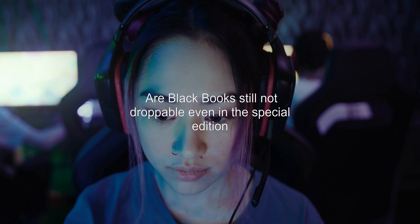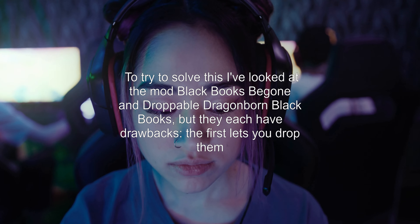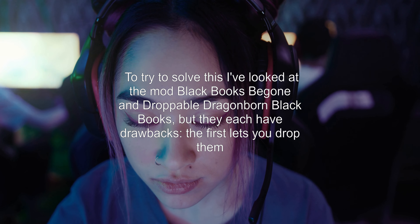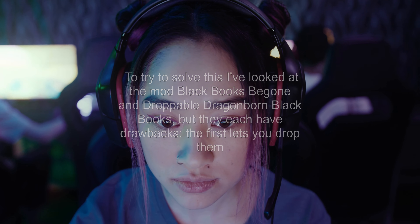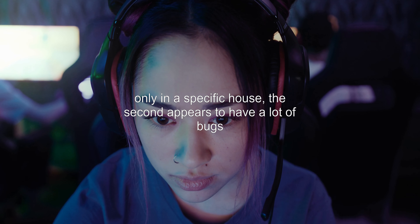Are Black Books still not droppable even in the Special Edition? To try to solve this, I've looked at the mod 'Black Books Begone' and 'Droppable Dragonborn Black Books,' but they each have drawbacks. The first lets you drop them only in a specific house, and the second appears to have a lot of bugs.